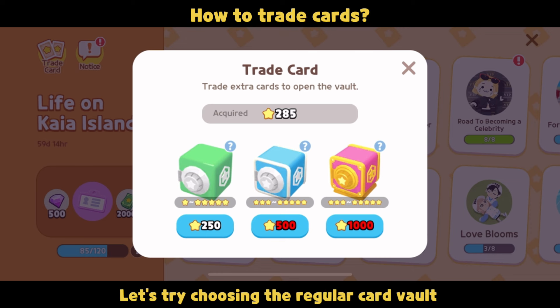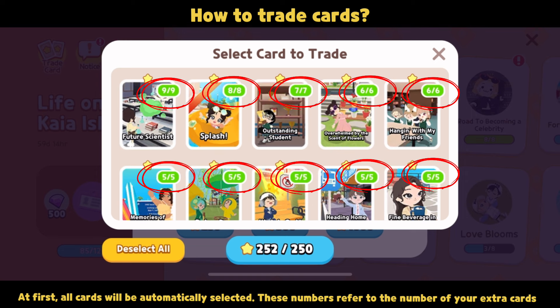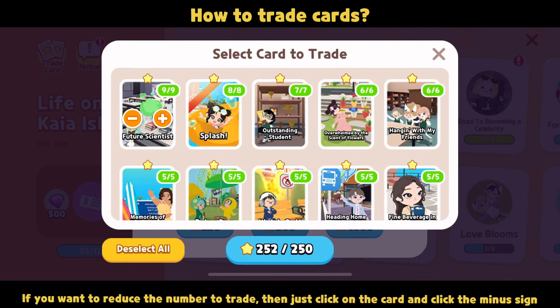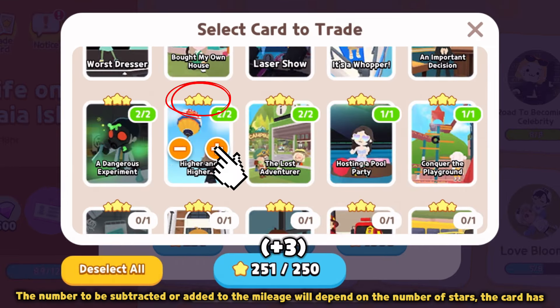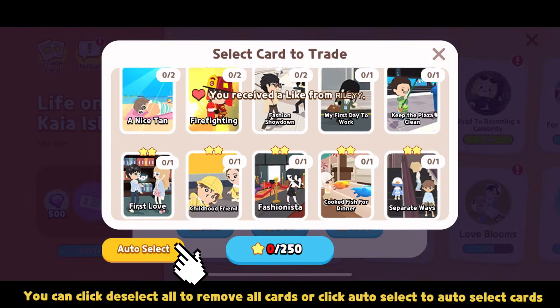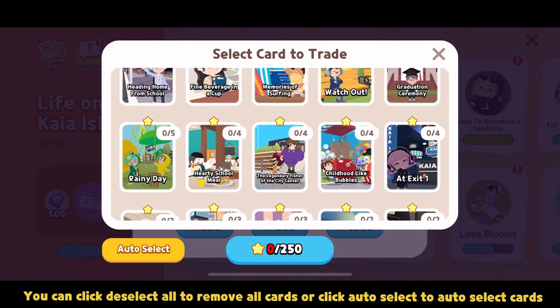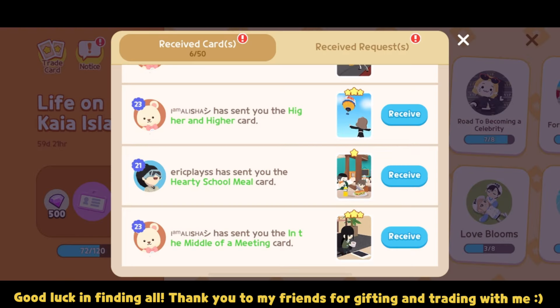Let's try choosing the regular card vault. At first, all cards will be automatically selected. These numbers refer to the number of your extra cards. If you want to reduce the number to trade, click on the card and click the minus sign. The number subtracted or added to the mileage depends on the number of stars the card has. You can click deselect all to remove all cards, or click auto select to auto-select cards. Take note that only your extra cards will be traded. Good luck in finding all.